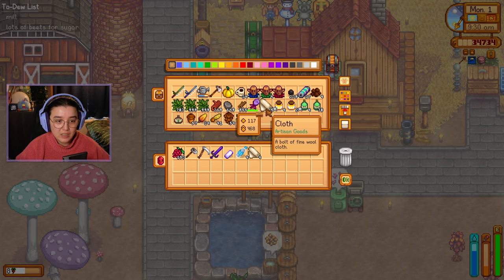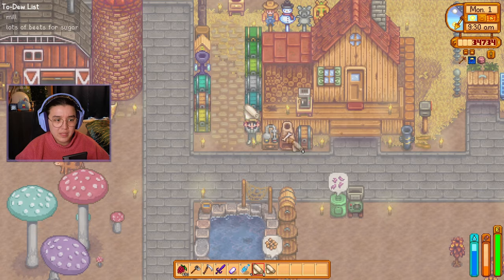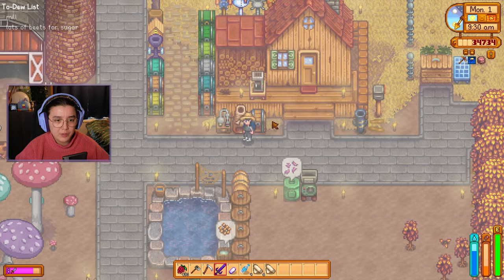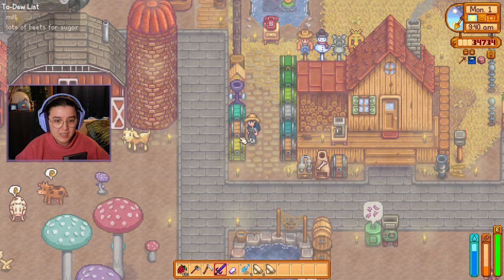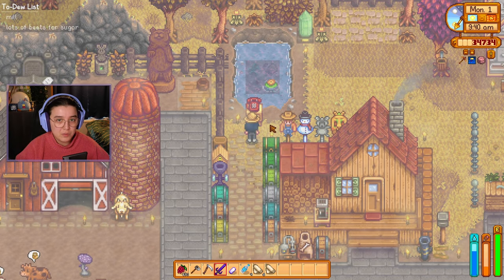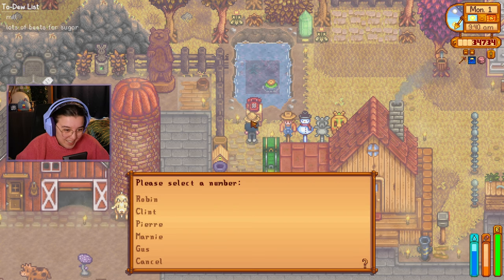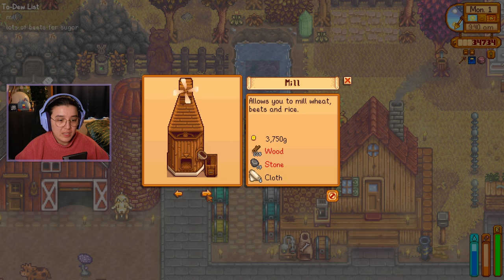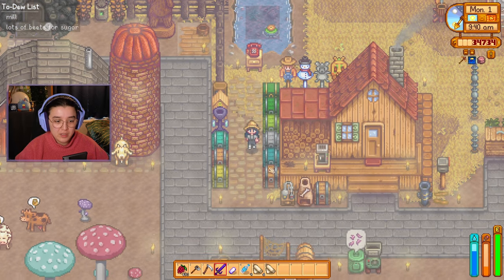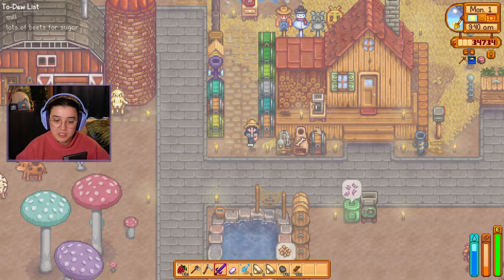It looks like I haven't shipped any cloth either, so let's do that. I do need six for the mill. I can't remember what else the mill needs. I'm just going to hang up on Clint and try to call Robin instead. For the mill, we need 225 wood and 75 stone. I've got the cloth on me — that's actually not too bad. I'm just going to take all the wood and stone because I've already forgotten the quantities, but I know I had enough.